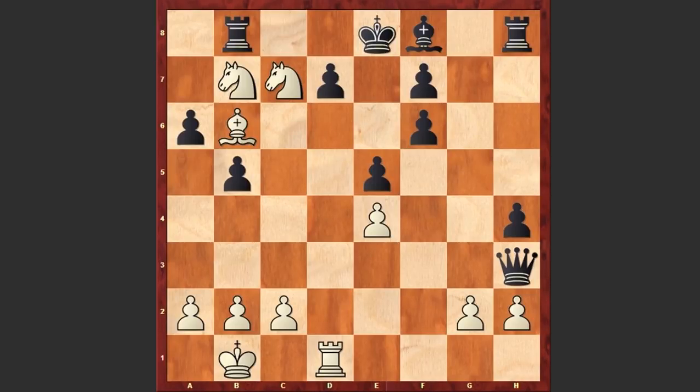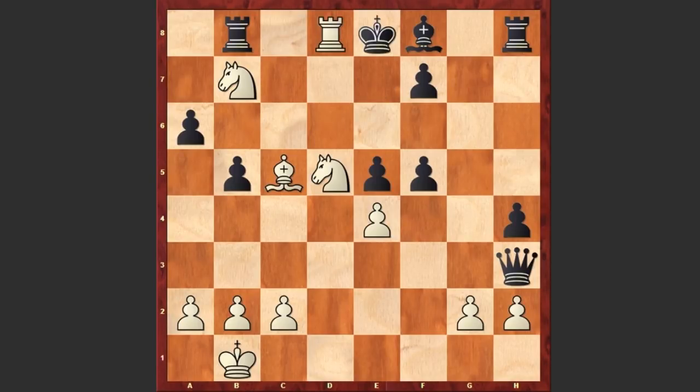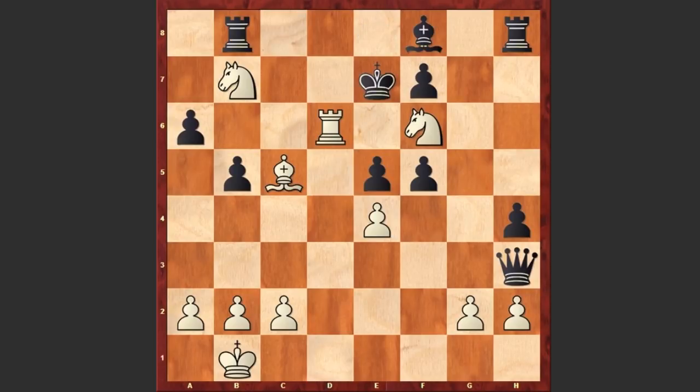After Nc7 check, if Ke7 then Bc5 check, and if d6 then Rxd6 — white is threatening discovered checks leading to checkmate. If Qe6 then Rd8 check followed by Bxd6 checkmate. If Qd7 then Re6 — checkmate. If f5 then Nd5 check, followed by Rd8 check and Nf6 checkmate — a spectacular checkmate. Also after Ke8, Nf6 leads to checkmate as well.